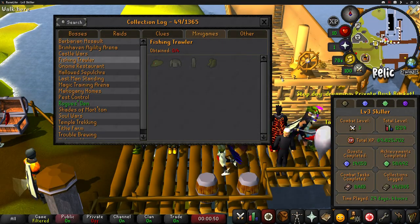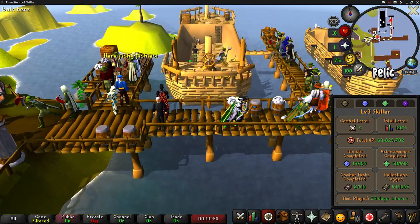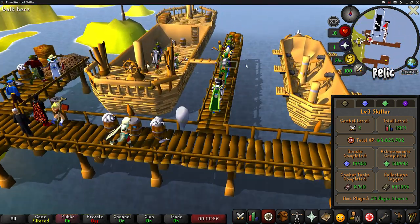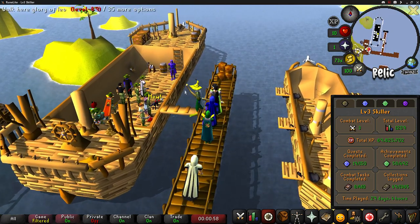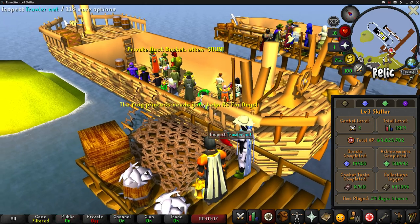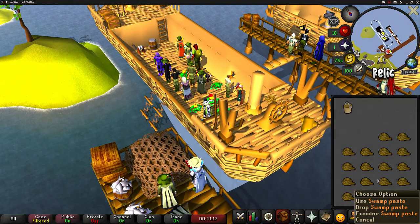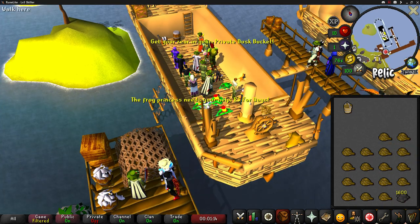I'm here at Fishing Trawler. I've done about six or seven games so far and I haven't received any items whatsoever. I've been receiving pretty terrible fish as well. I'm not really sure why I'm not doing well or what the actual drop rate is, but so far I've used 400 flat swamp paste and a bunch of ropes as well.